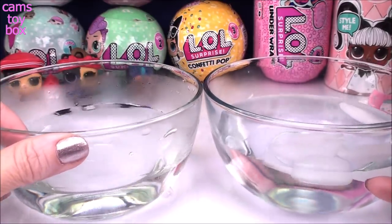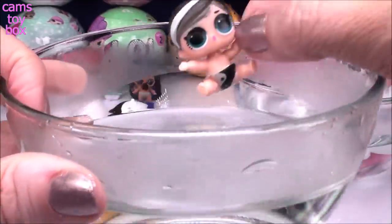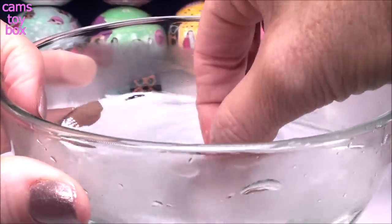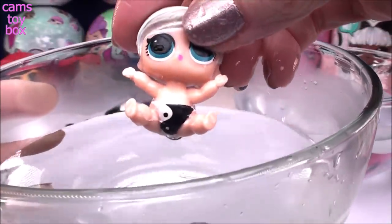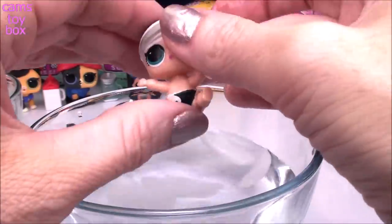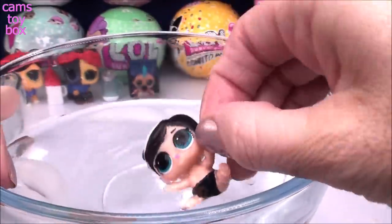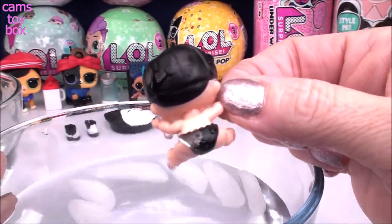In the iSpy series you can have either a warm water activation or a cold water activation for color change. In the hot water, check it out — look how light her hair got, like silver with that white streak. You can see the whole yin and yang diaper front and back. Let's get her into the cold water. And check it out — completely black hair, completely black diaper now. Turn her around, same thing in the back. Really really awesome, I love this doll.